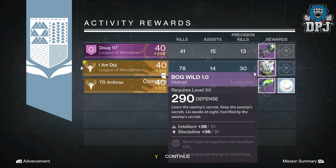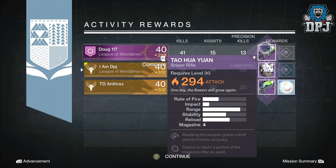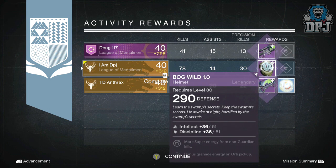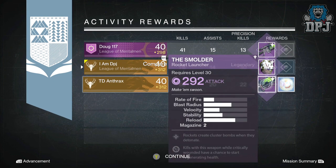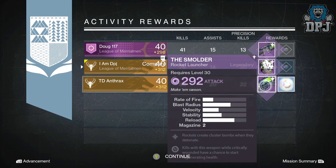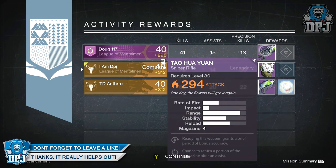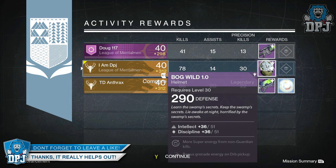As you can see, Dog117 got the Tayo Hua Yarn — I think that's how you pronounce it — a crucible sniper rifle offering 294 attack with Solar damage. Mods on this: this weapon grants a brief period of bonus accuracy and a chance to return a portion of the magazine after an assist. TD Anthrax got the Smolder, which is a crucible rocket launcher offering 292 attack and Void damage.